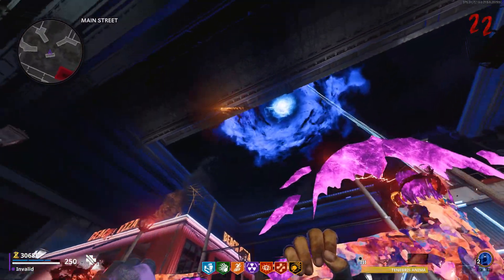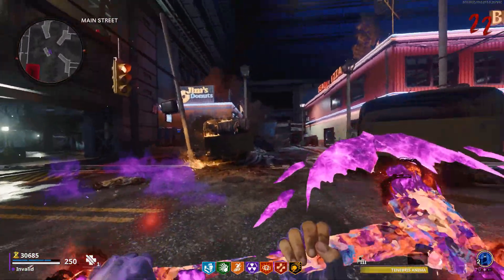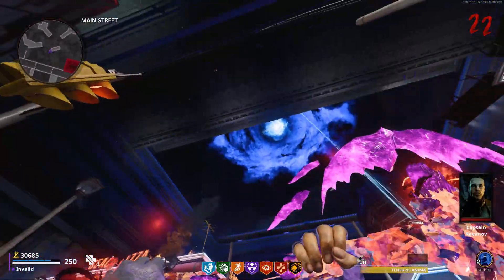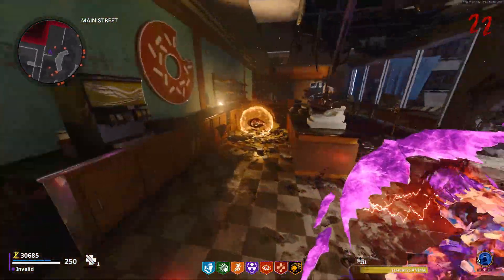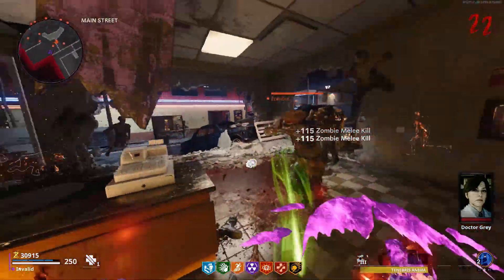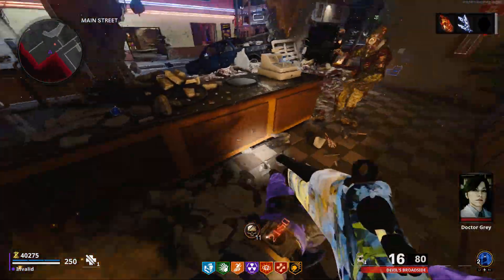The second crystal falls from the sky into a donut shop on main street, 3 rounds after you push the button in the observation tower. Get near the crystal and you will then have to kill a couple of plague hounds, then some tempest, and finally some mimics. Once they're all dead you'll be able to pick it up.